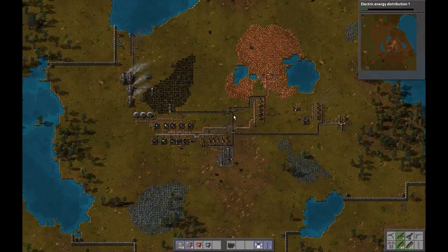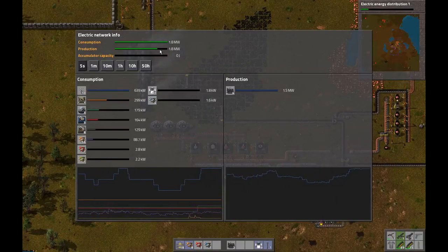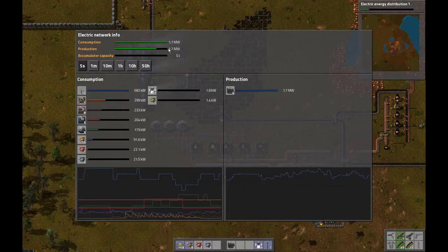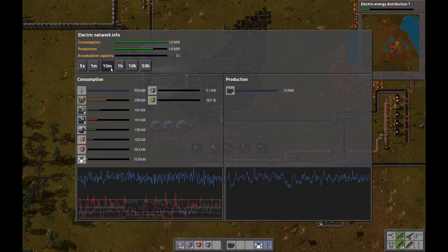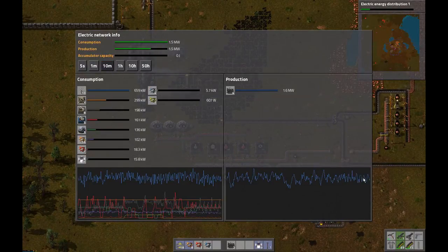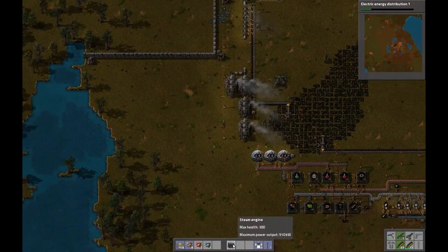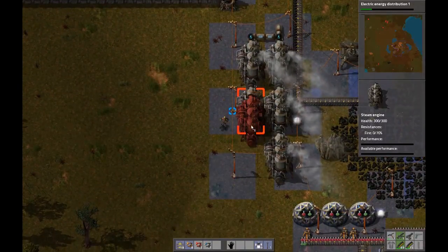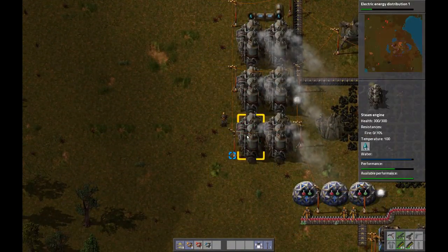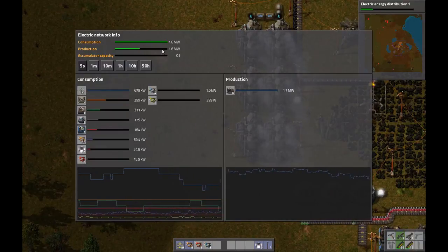One thing I want to do that I noticed kind of between episodes is our power is getting close to the limit — and if that hits the top, basically everything slows down: all the mining drills, all our electric arms. Maybe it was hitting the top; we're getting really close. So I have built some steam engines and I'm just going to drop them in here. I put in some poles already and that should immediately — yeah, we're now only using about half instead of like 80 to 90%.